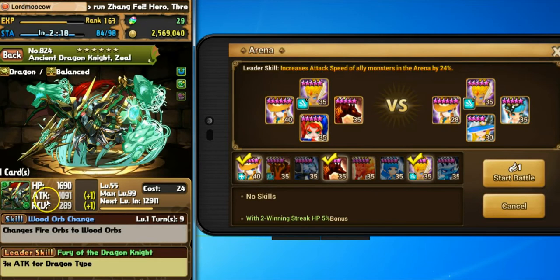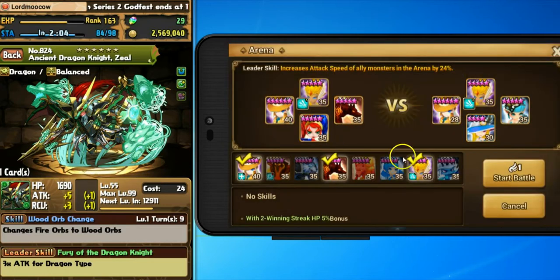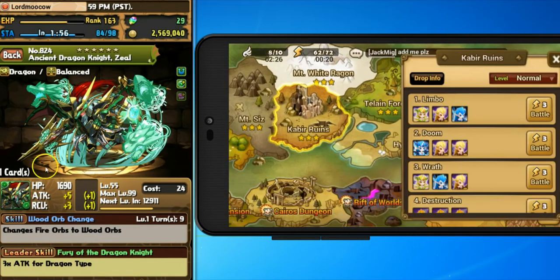Hit points, attack, and RCU is the amount that they heal. The gameplay for Puzzles and Dragons is completely different than Summoner's War, but the stats and team building are very similar. In Arena in Summoner's War I can't use a friend's monster, but for normal dungeon battles — which is all Puzzles and Dragons has, lots of different dungeon battles — that feature is available in both.